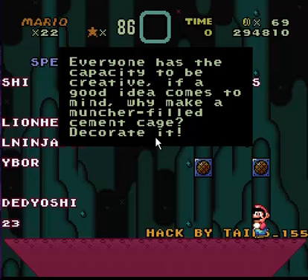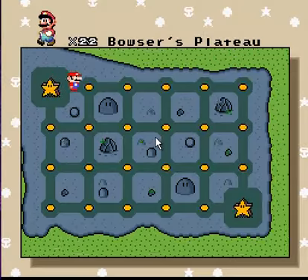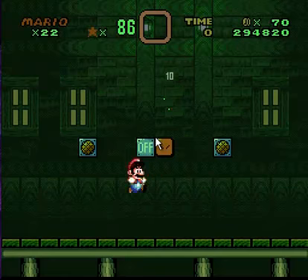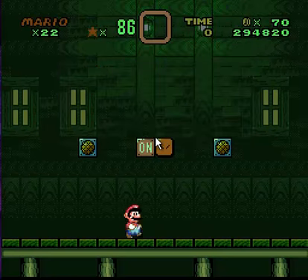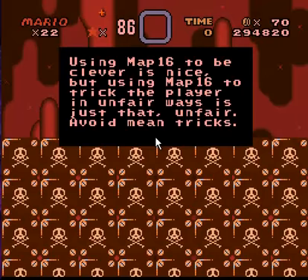That should be a semicolon. If a good idea comes to mind, why make a muncher-filled cement cage? Decorate it! Let's check it out. On-off indicator — the sign warning: putting multiple on-off switches next to each other can activate twice. This is frustrating. For puzzle levels, have on-off switches with indication that it's obvious. Use some indicator. You see the reserve box above — the item box changes color depending on the state of the switch. Avoid mean tricks. Using map 16 to be clever is nice, but using map 16 to trick the player in unfair ways is just that — unfair.